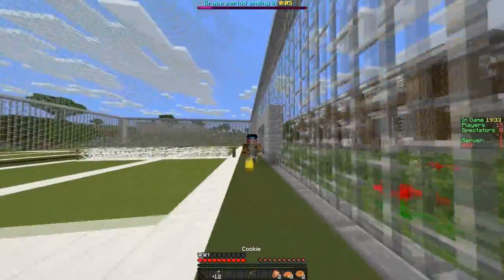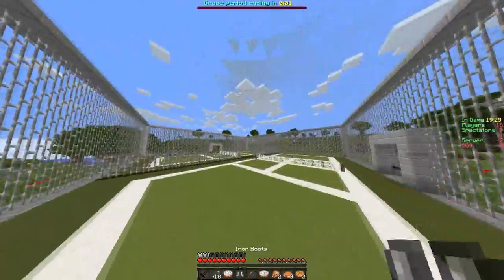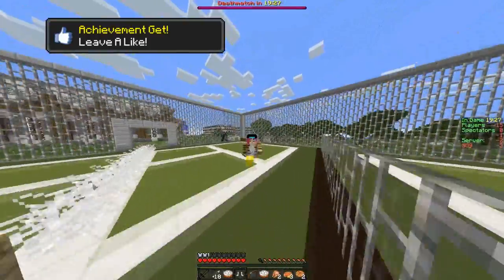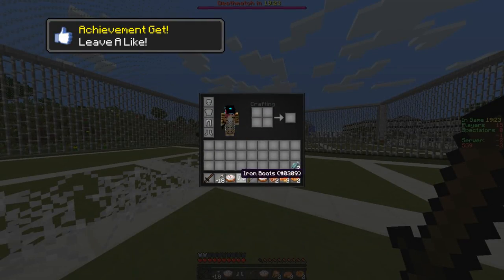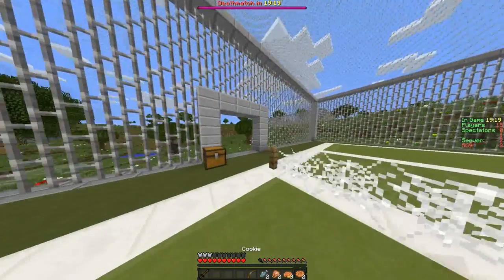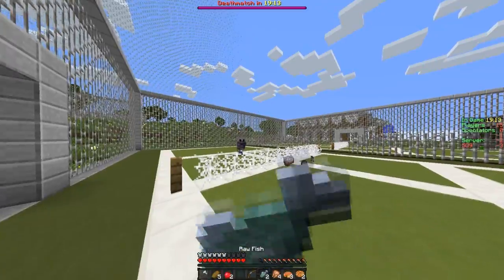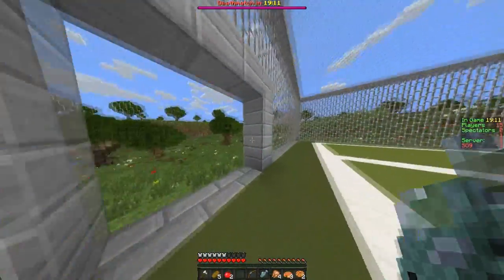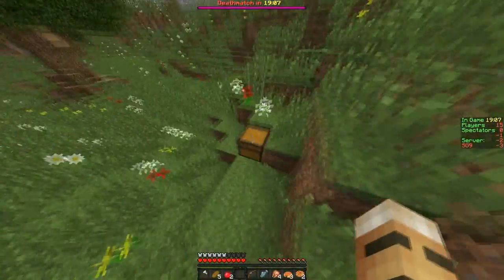We don't need that bow — throw that out because we've already got a bow from our kit. The kits are quite expensive actually. This guy's going to team with me apparently — he knows me, or that's what he was hinting at. So I've just shown him some stuff; hopefully he does not backstab me because I'm trying to record here.